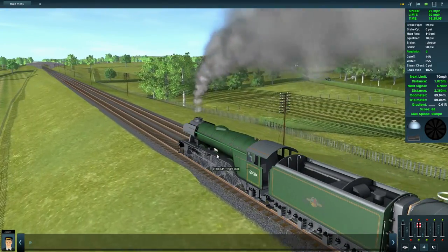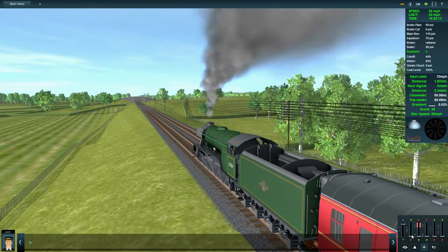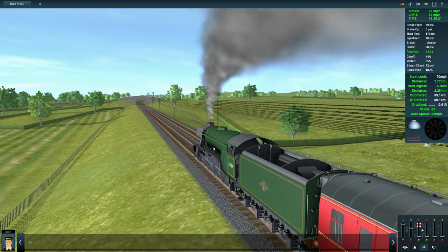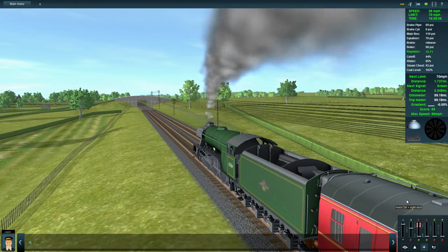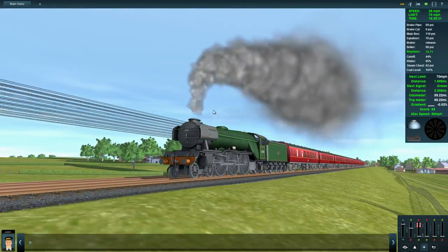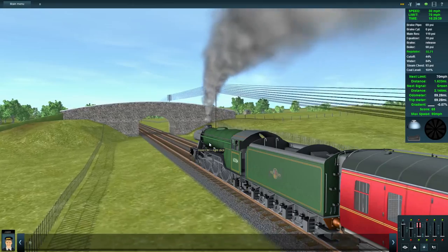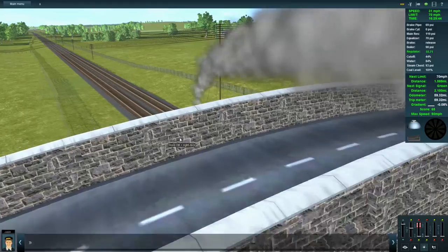I think we should be going up to 70 now, so I'm going to start accelerating. We are going back up to 70 — let's get that acceleration underway. Got plenty of water. There's a little bit of juddering — you can see the smoke juddering. I think that's more of a sim issue as opposed to an issue with the route in particular. This is a slightly aged sim — it is a little bit old.